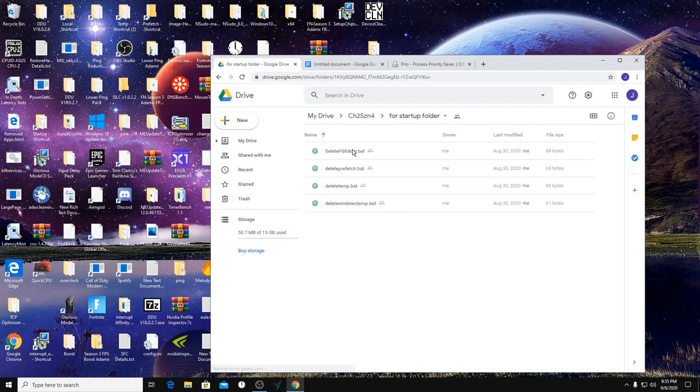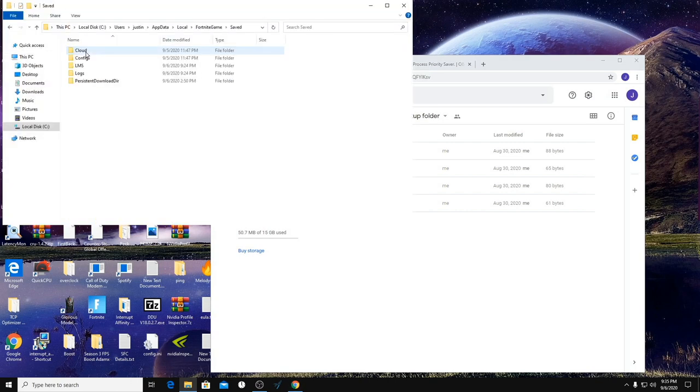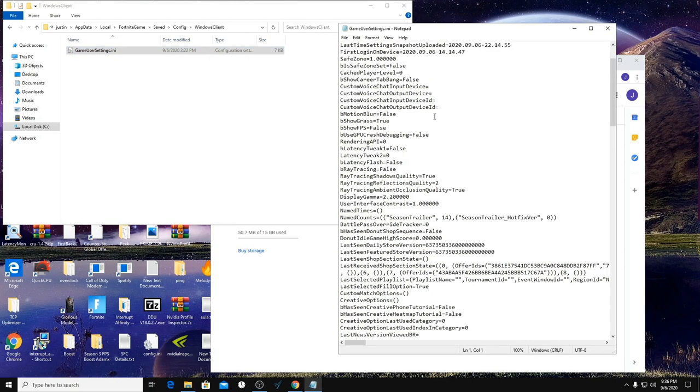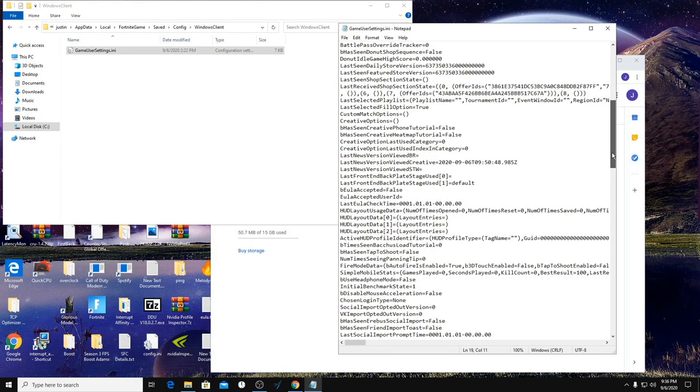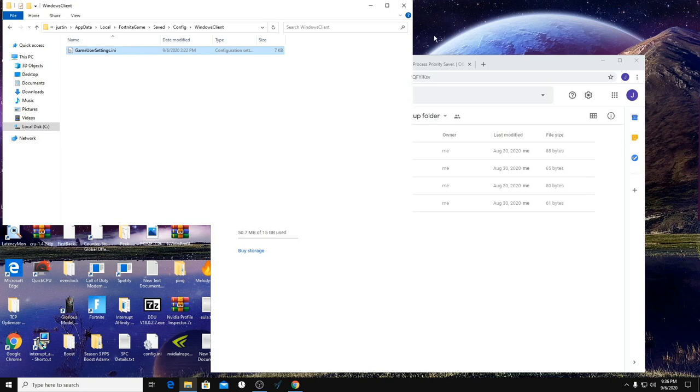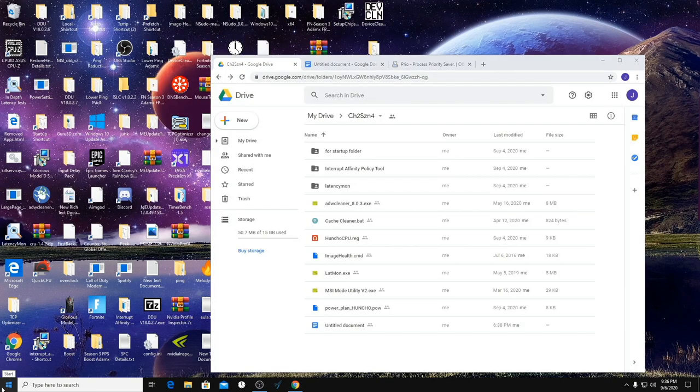I want to talk about the startup folder quickly. If you have not done this yet, make sure you put this script in your startup folder — it deletes Fortnite game prefetch, your temp, and Windows temp files. It doesn't delete the folder itself, just the files. If you want to keep your game user settings, put the file on Properties > Read Only and it won't delete those. So if you set show grass to false and foliage and shading quality to zero, putting it on read-only will delete everything else except the game user settings.